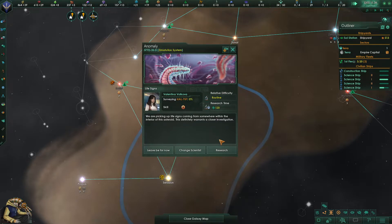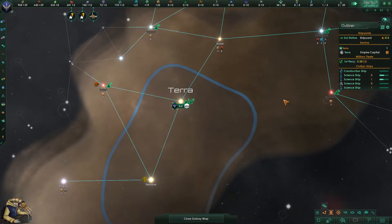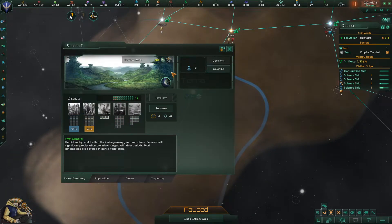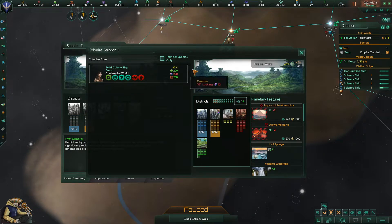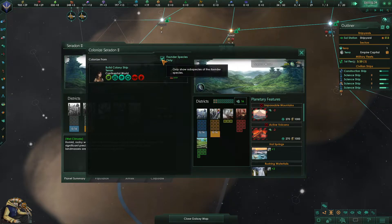Picking up life signs — let's investigate, that wasn't hard. Should we slow down a little? We are already three years in. Normally I would like to have a colony by now. We only need the alloys to do so. We'd like challenging — we have many decisions to make in the coming years.